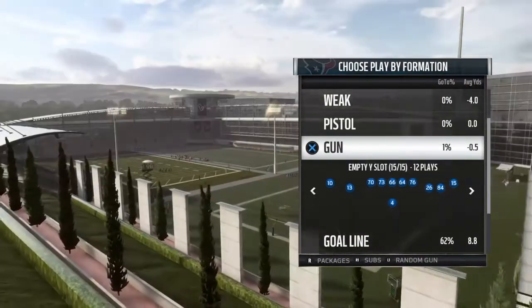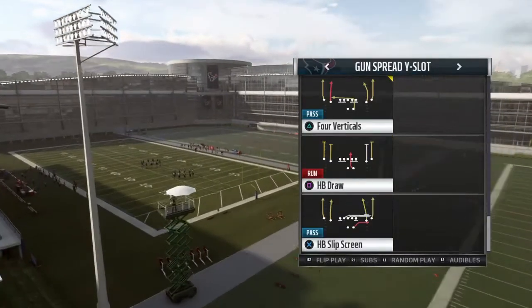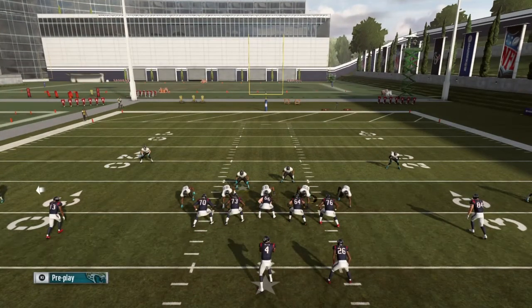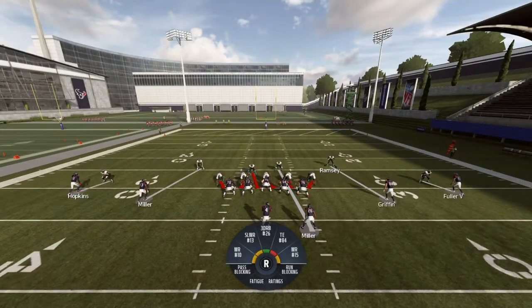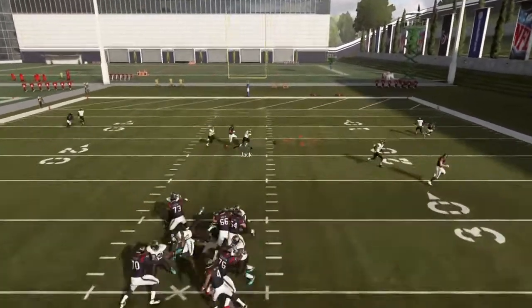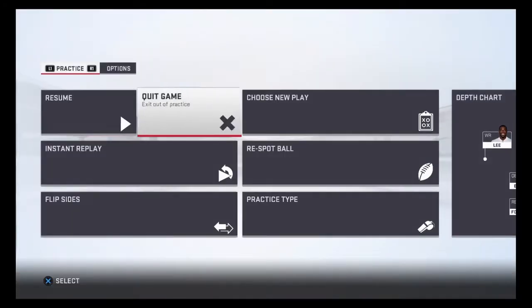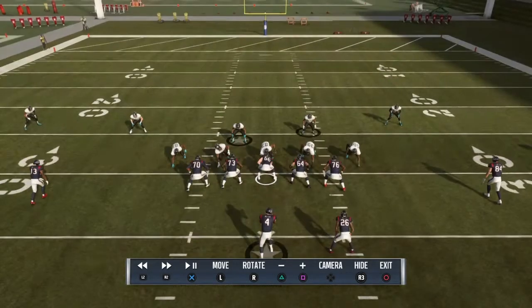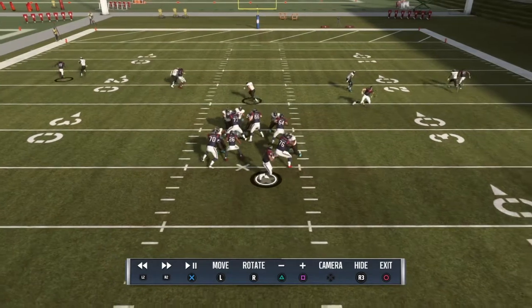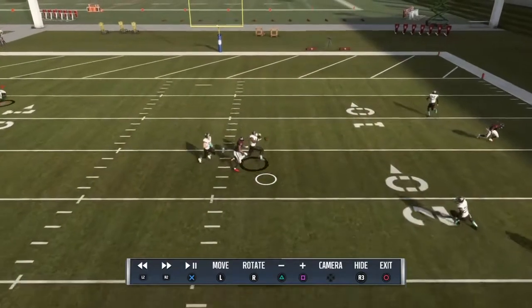Let me find another clip — four receivers in the backfield, and we'll even test it against play action. I'm bringing Cody Davis up, dragging him inside, Ramsey inside, AJ Bouye cheating to the inside but backed up a little. I'm watching Miller — if he goes out I'll cover him, if he stays in I'll play the middle. There he goes — it's simple, user linebacker in the middle of the field. I recognized he was staying in, instantly went to play the middle. Even the computer — he throws it, Jack's there, interception.